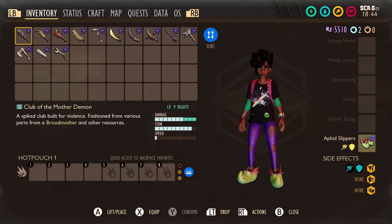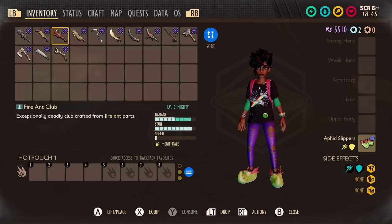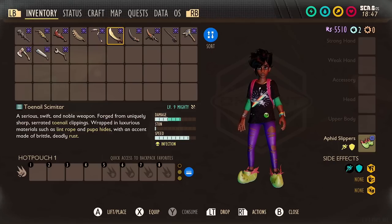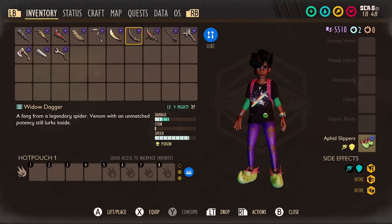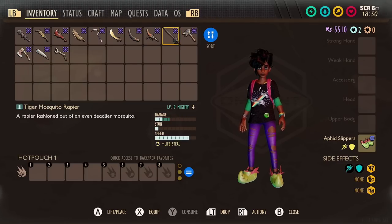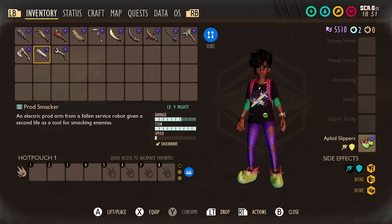In total, I tested 13 weapons, which were the Club of the Mother Demon, the Antlion Greatsword, the Fire Ant Club, the Tikmakawakawiwa, the Scythe of Blossoms, the Toenail Skimitar, the Widow Dagger, the Rusty Spear, the Tiger Mosquito Rapier, the Black Ox Hammer, the Termite Axe, and two newcomers for this video: the Pinch Whacker and the Prod Smacker.